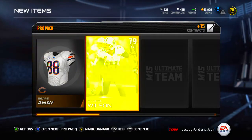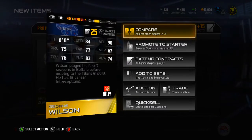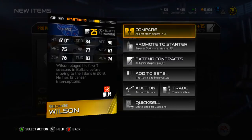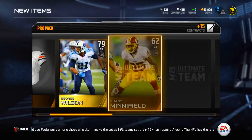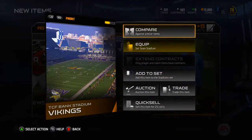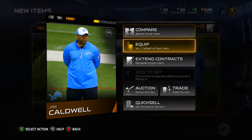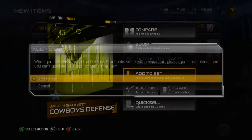George Wilson strong safety - already got a strong safety this pack opening. He's a little better tackling than my other one but a lot worse hit power. The other guy had 88 hit power and this one only has 74, so not a great pull. 79 overall though isn't too bad - should be decent on the auction block. I got a stadium card which I'll add to the set.